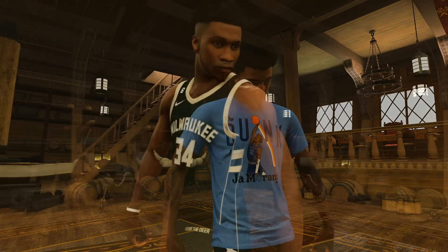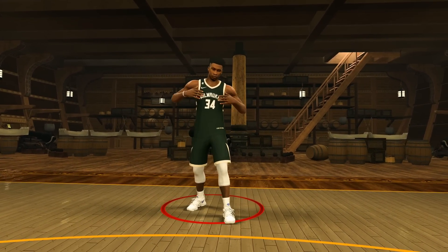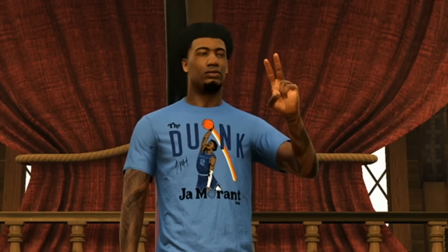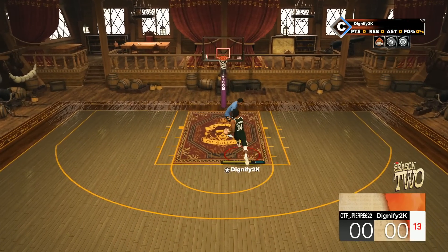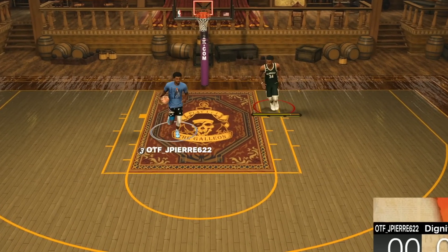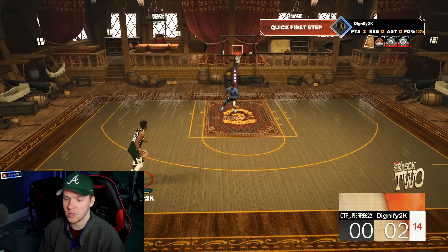Now this is also a takeover I really wanted to see play out on this build. We are using a sharpshooting takeover on my six-foot-11 Giannis build. I wanted to combo this with slashing and sharp because I feel like that's the most overpowered combo you can do. So let's go ahead and take it to the basket. That was timed so poorly and somehow I was still able to make it. We've got no takeover right now, so let's see how this build shoots with no takeover.